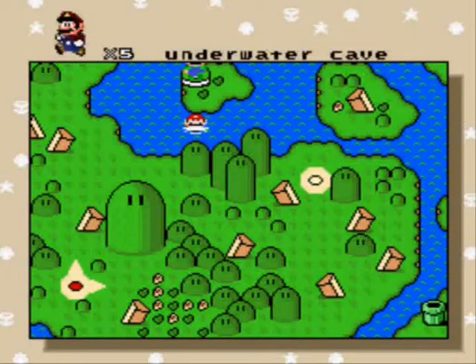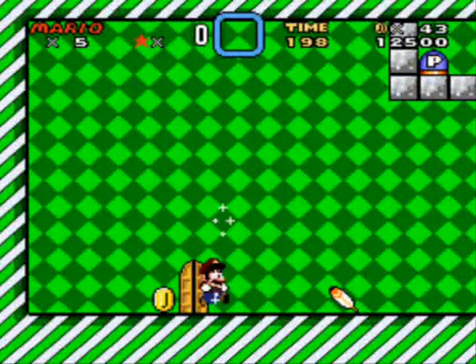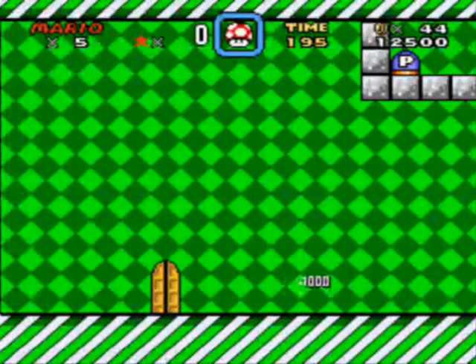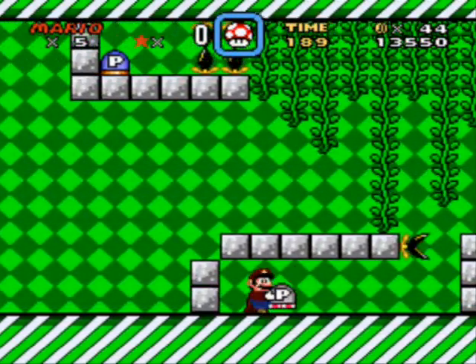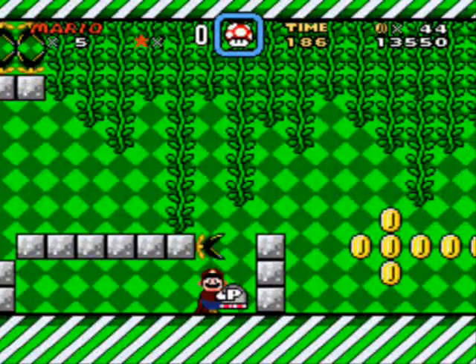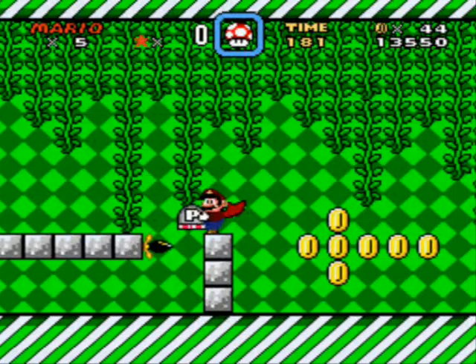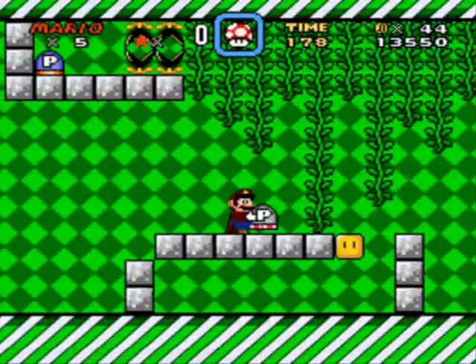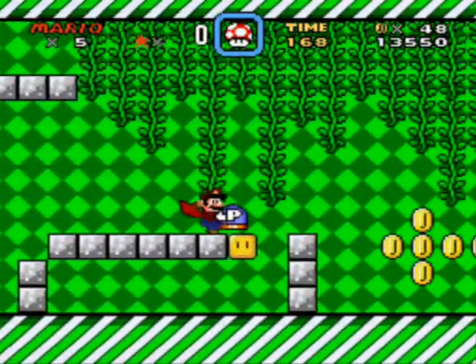So now with Luigi having unlocked this for us, Mario can go ahead and conquer it. We got a set door, we got a feather, we got a bunch of vines, and some blocks. What the heck, what just happened here? That's weird. I find that funny. And these coins don't move — that's pretty rad.